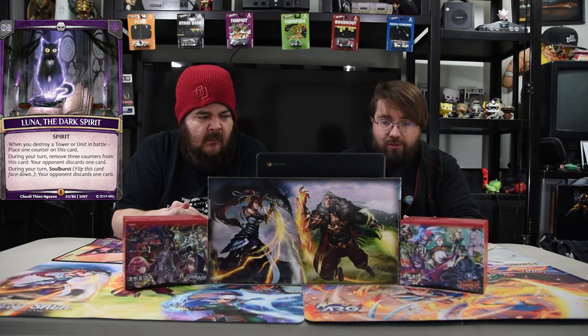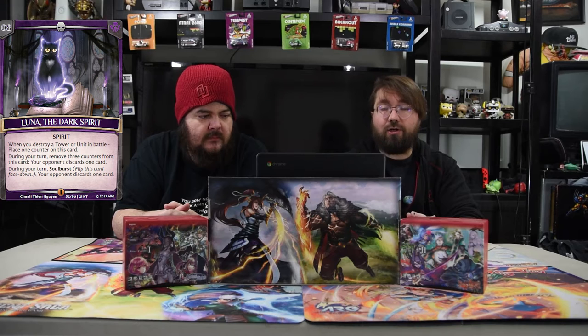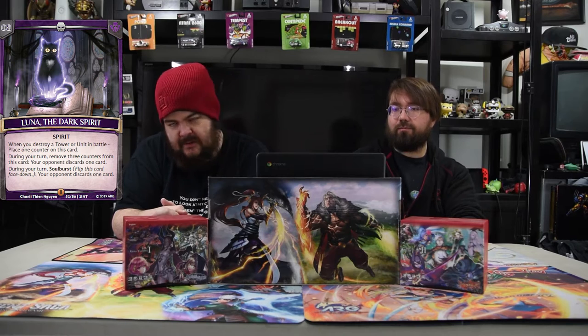The spirit has to be Luna, the Dark Spirit. When you destroy a tower or unit, you place one counter on this card. During your turn, remove three counters from this card and your opponent discards one. Then during your turn only, Soulburst — discard — they can discard another one. So it helps you get rid of their hand real quick.